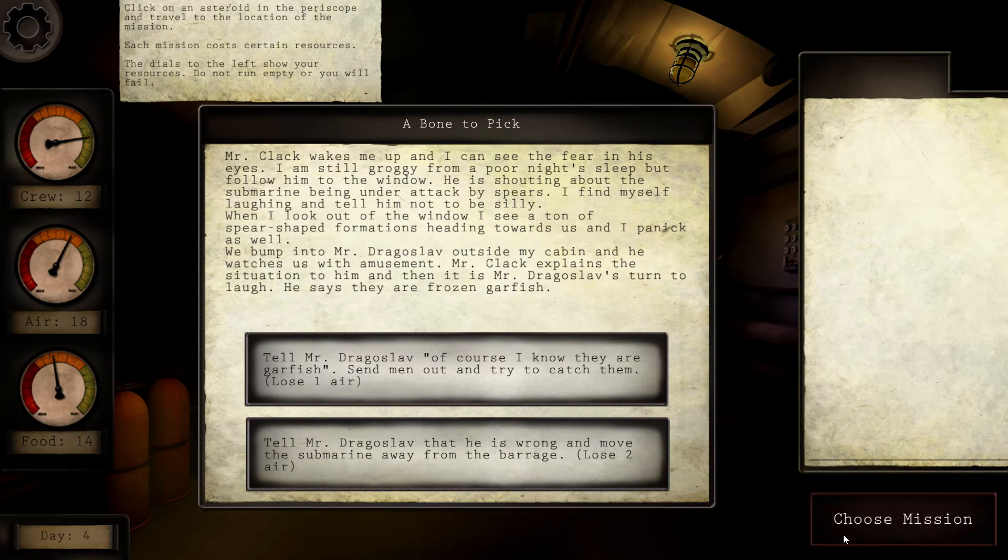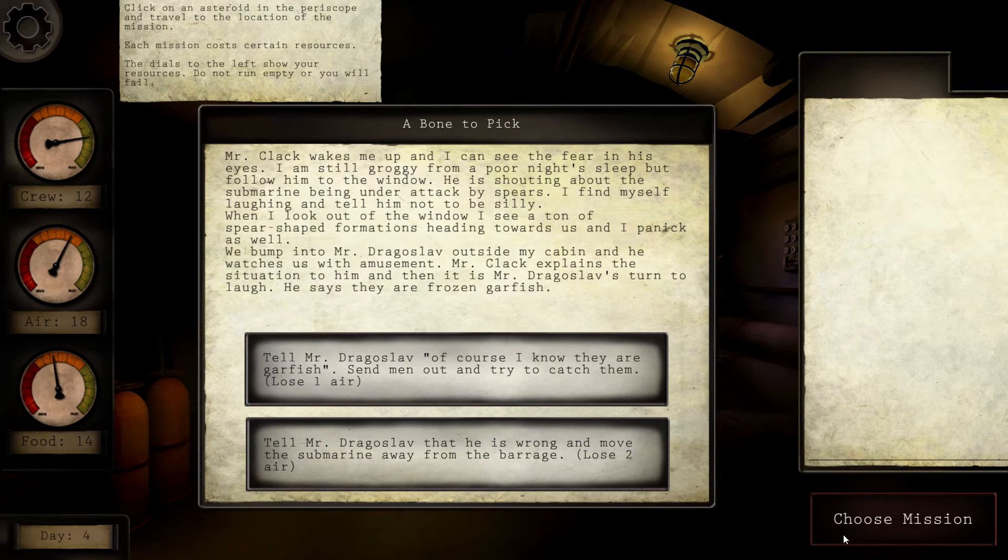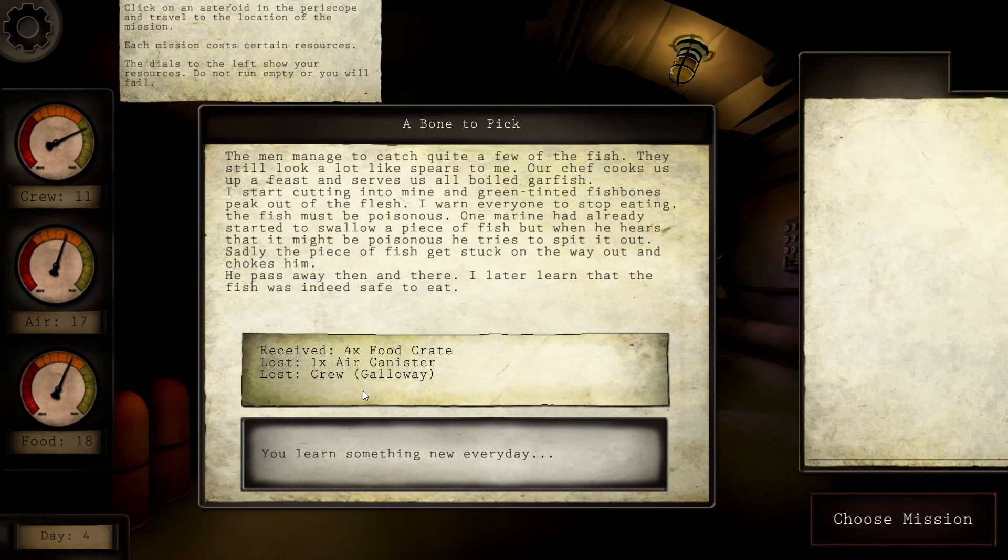We've got a choice to make. Mr. Clack wakes me up and I can see the fear in his eyes. I'm still groggy from a poor night's sleep. Follow him to the window — he is shouting about the submarine being under attack by spears. I find myself laughing and tell him not to be silly. When I look out of the window, I see a ton of spear-shaped formations heading towards us, and I panic as well. We bump into Mr. Dragoslav outside my cabin, and he watches us with amusement. Mr. Clack explains the situation, and then it is Mr. Dragoslav's turn to laugh — he says they are frozen garfish. We lose air. Send men and try to catch them, or tell Mr. Dragoslav he is wrong and move the submarine away from the barrage — lose two air. So we lose either one or two. I guess you risk losing crew members, so we're going to go with that anyway.